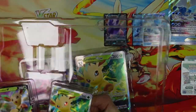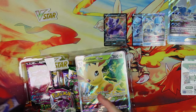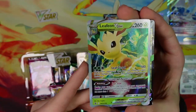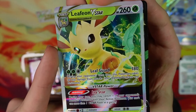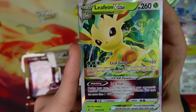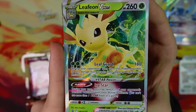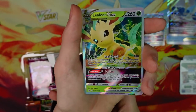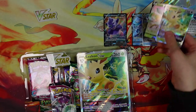We have Leafeon V, and then more importantly Leafeon V-Star — 260 HP. First attack, Leafe Guard: during your opponent's next turn this Pokemon takes 30 less damage from attacks, 3 energies and 180 damage — a decent base attack. And then we have the ability Ivy Star, which reminds me of Umbreon V-Max. During your turn, you may switch one of your opponent's bench Pokemon with their active Pokemon, but you can only use it once — so it's more of like a one-time boss that's free to use. Which isn't bad because you can use it anytime, which is a little different from Umbreon where you have to use it when you evolve. Still, not bad.